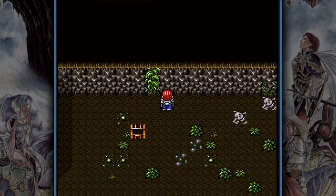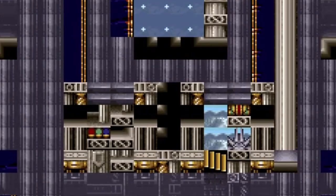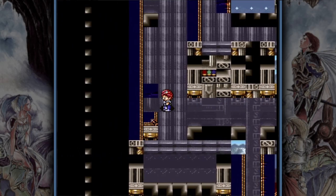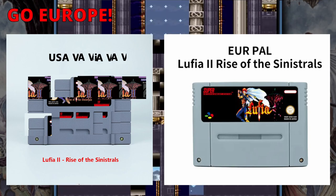If you manage to survive and reach the 99th floor, you are rewarded with the most beautiful scenery the game has to offer, which is… a garbled mess of pixels. The visual bug you saw in the room with the Dual Blade also exists in the last floor of the Ancient Cave — at least if you are playing the NTSC version. In the PAL version everything looks fine.